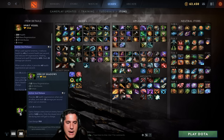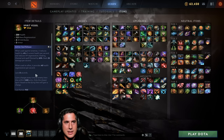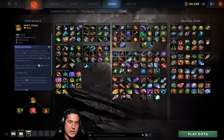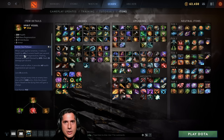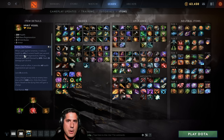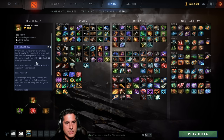Urn of Shadows builds into Spirit Vessel by adding a Vitality Booster and a 1,000-gold recipe. You get 250 health, increased regeneration, attributes, and armor. The key upgrade is percentage-based damage on enemies — against a super tanky hero like Axe or Bristleback, Spirit Vessel drains a percentage of their current health per second, blowing through their massive health pool very quickly. As a support you're doing incredible damage to heroes built to absorb it. An absolutely outstanding item for position 4 and 5.